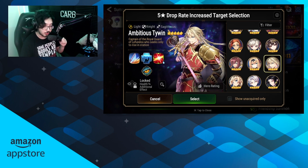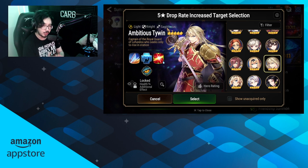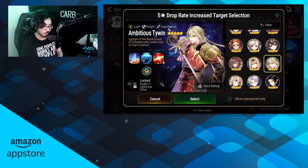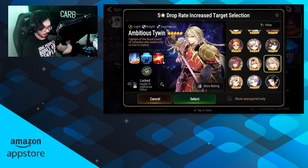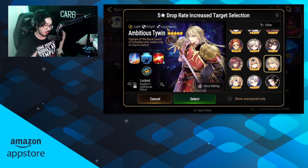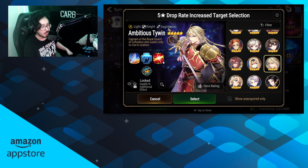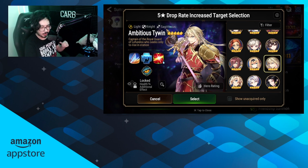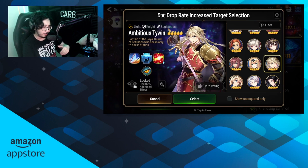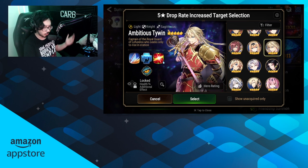Ambitious Tywin just got the most recent round of buffs, and I'm not comfortable saying too much yet as we want to see how he progresses throughout this RTA season, but he's definitely shaping up to be way stronger than he used to be. He's very, very strong in certain comps for Guild Wars, Arena, and especially RTA now with his defense break. For newer players, try to avoid him as units like Spectra Tenebria and Apocalypse Ravi are still better even with his buffs, but if you were looking into getting him, it's a great opportunity — he's definitely a strong unit.